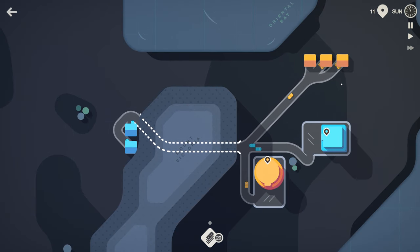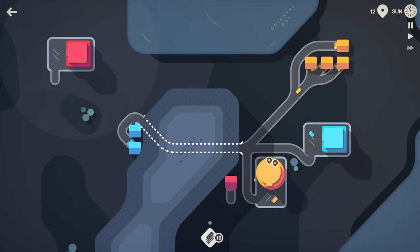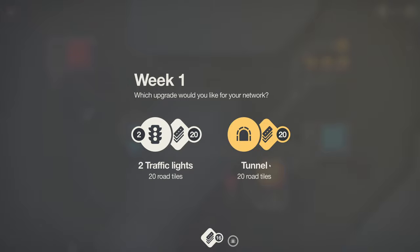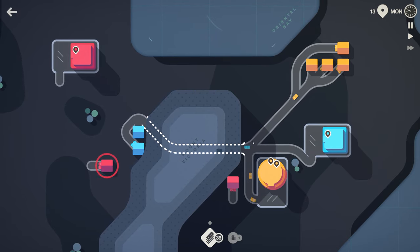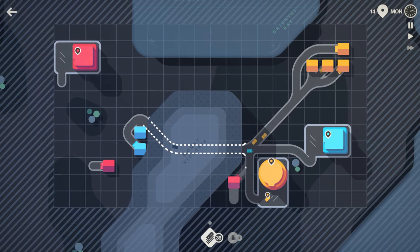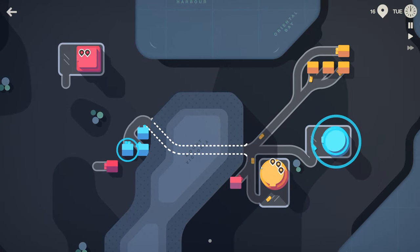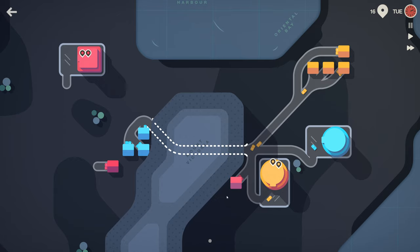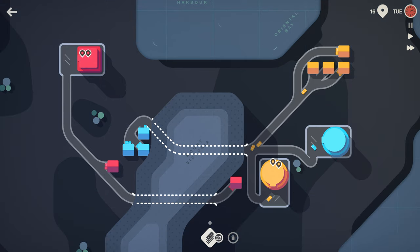We usually don't get upgrades that fast. When a store turns this yellow color, that means it requires more people to actually get to it. I don't really care for this. Let's pause it — I'm going to make another way through the mountain because I don't want to have another one running on the same road at this point.